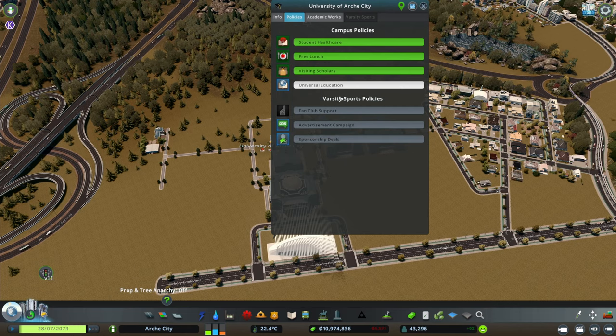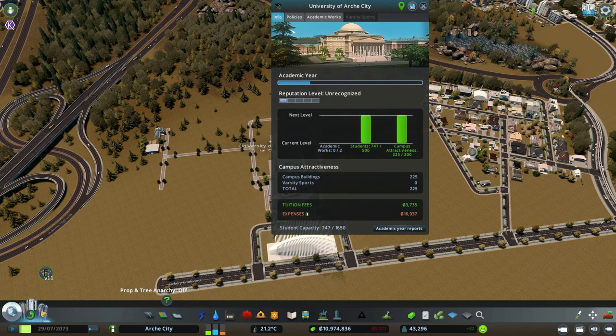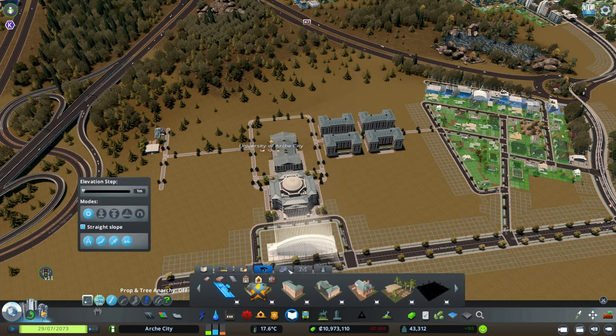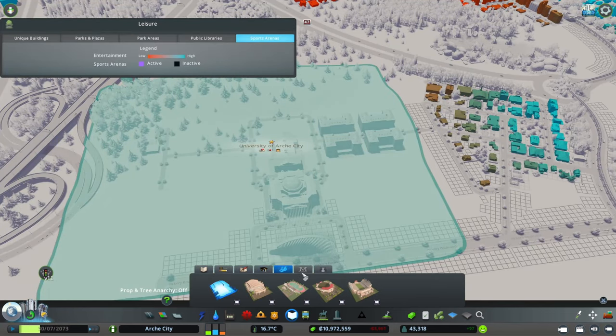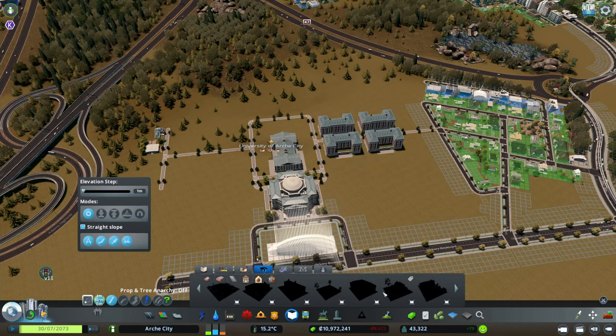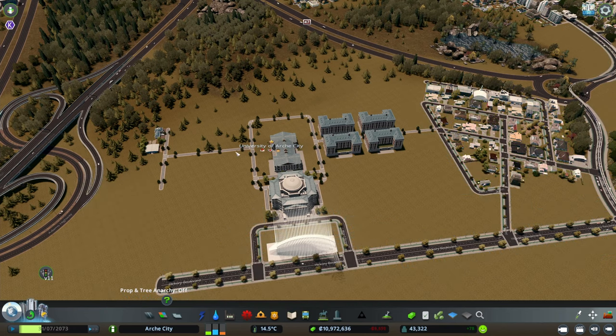Maybe that's a little too much — let's go for 10,000. For policies: student healthcare, let's do it. Free lunch — people need to eat, let's do it. Visiting scholars, increase faculty bonus — let's do it. Universal education with no income from campus tuition I won't do yet. We can do varsity sports but we don't have the varsity building yet — we'll do it later on. For the moment these are the buildings we have unlocked and we have to wait for a full year.